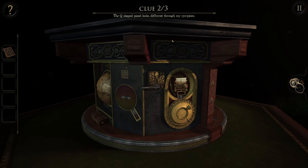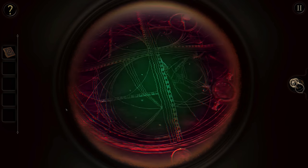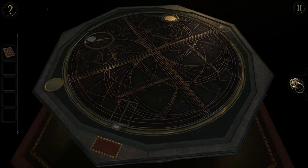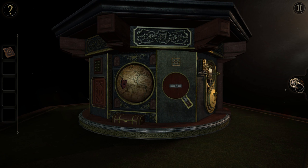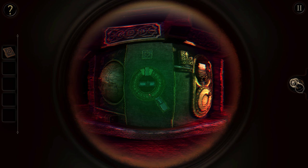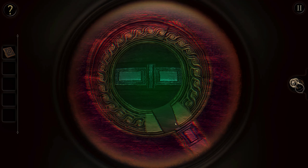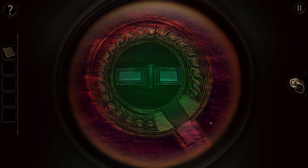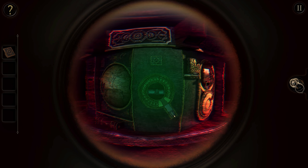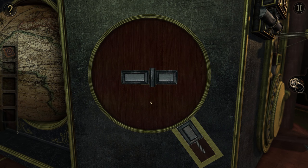The Q-shaped panel looks different through the eyepiece! The Q-shaped panel — on the top, it looks like a Q. Have we put the eye thing on? There's a panel that's apparently Q-shaped. It definitely does look different — normally things through the eyepiece glow. Do you have to line that part up with the Q? That was great — you nailed it. Pretty sure I did!